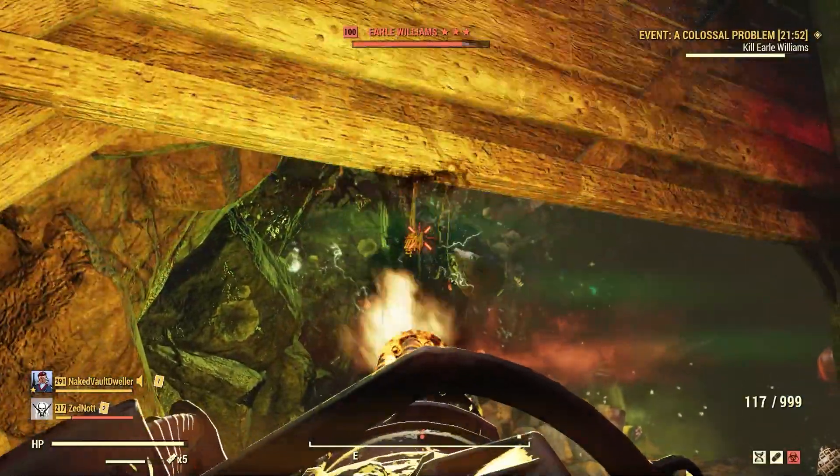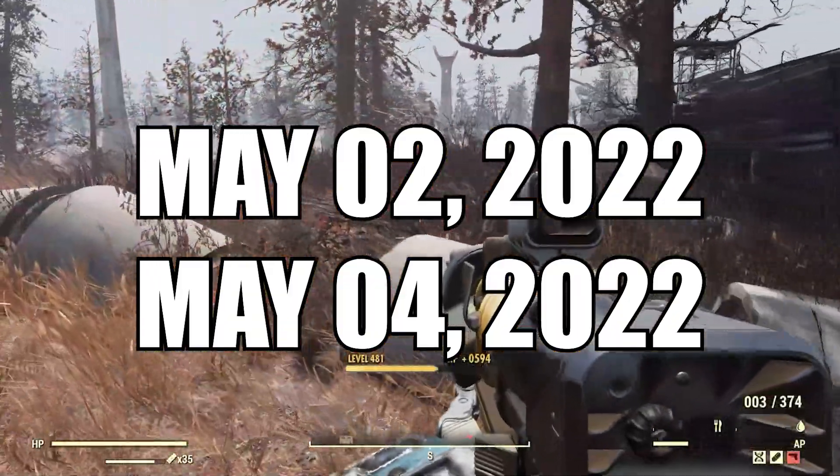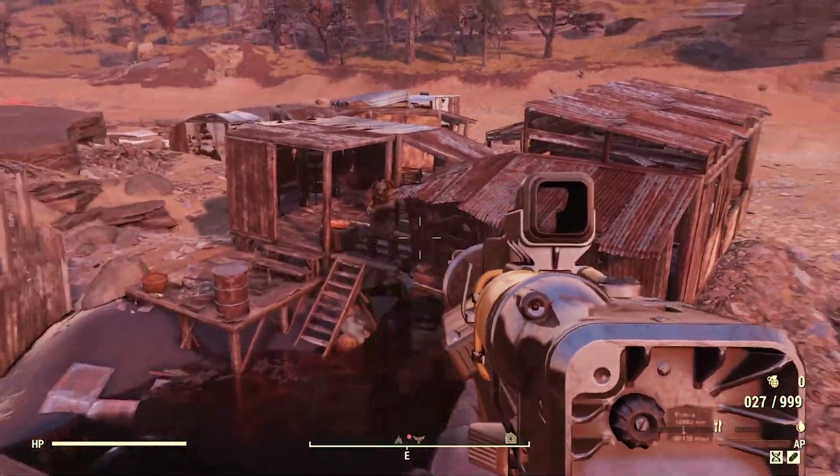When you go looking for Minerva, you will find her at Crater May 2nd through May 4th. And when you go to purchase plans from her inventory, you'll find that she has 14 items to choose from this week.